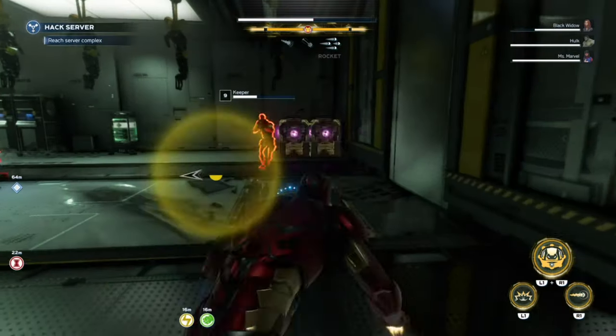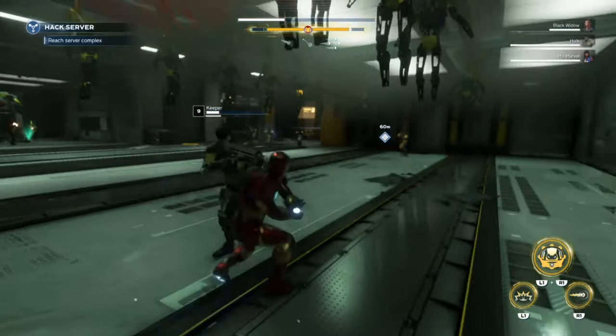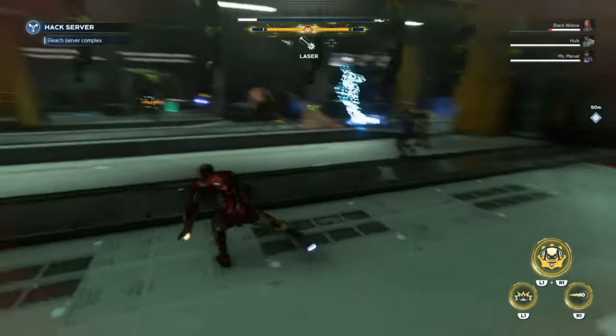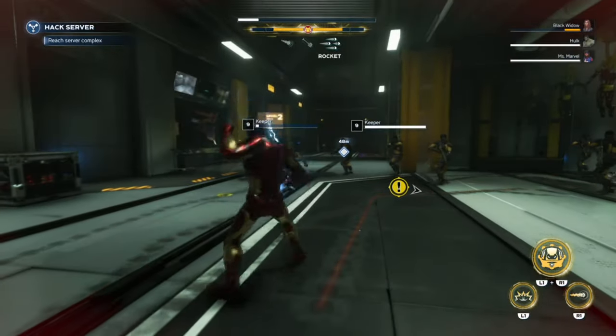Up or down on the D-pad will give you a highlight of your enemy, but you can switch between your lasers or your rockets using the D-pad.